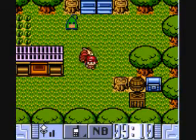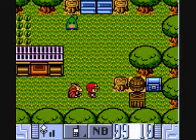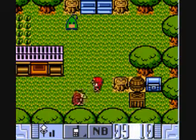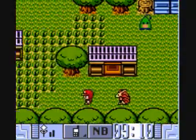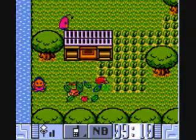Right here we're walking around and Crypto's following us. You can hold the B button to run, as you can see, and you can also hold it to cut grass — see, I'm cutting the grass.